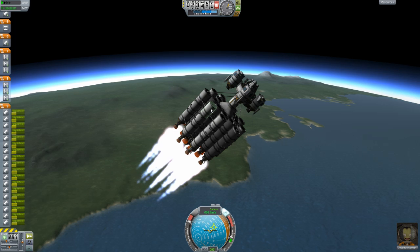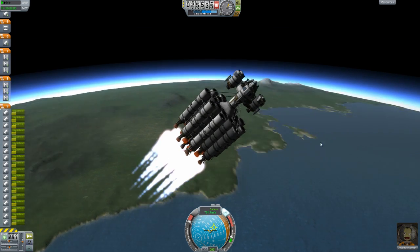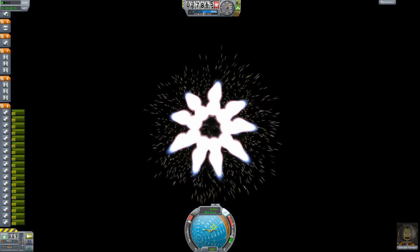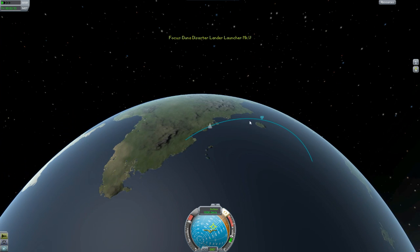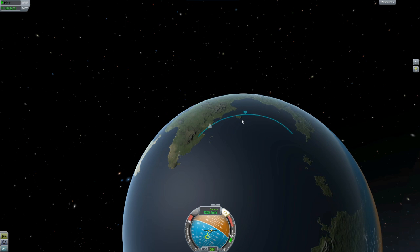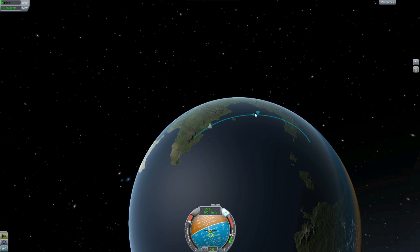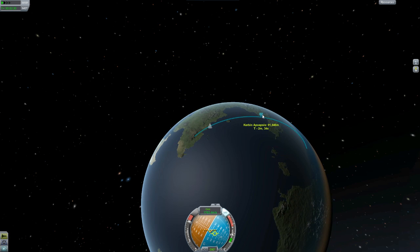I tried dropping off the outer layers in stages, but it just wasn't as efficient as firing them all at once except for the center three. It wasn't as efficient as firing them all at once and then saving the center stage for the end. We're going to get right up to about 85 or 90 kilometers, and then we're going to stop — 90, good enough. Then we will do a maneuver at our apoapsis to get into orbit, and then take a look at what we need to do to vector over towards Duna.